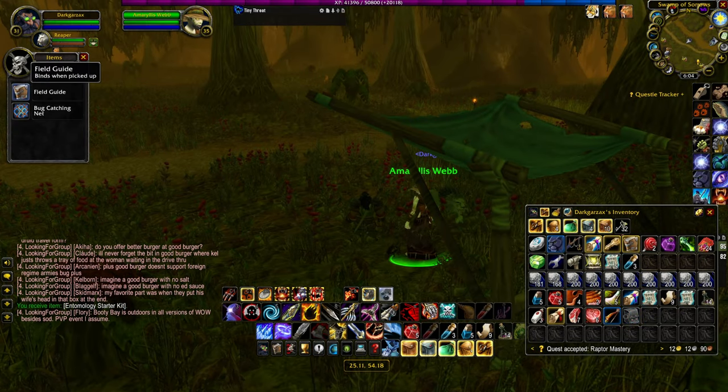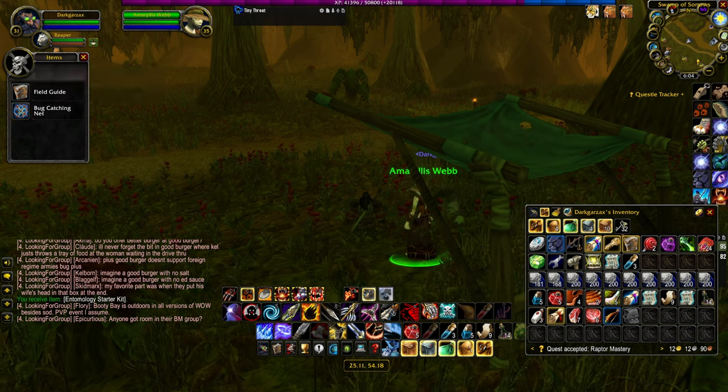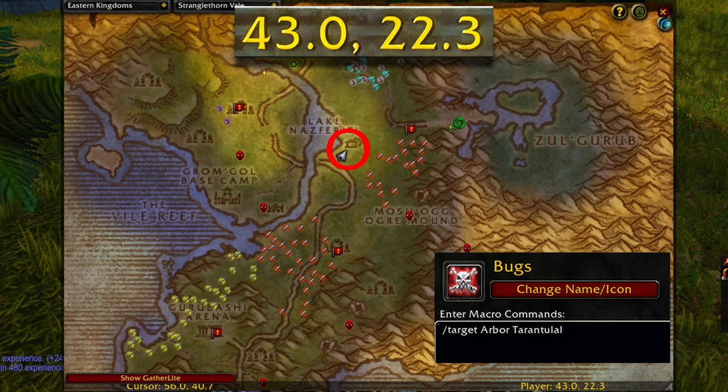Now that we've opened up the satchel and looted both items, let's head to Stratothorn Veil to get the first bug. Once you arrive, go to the little logging camp at location 43.0 by 22.3. The bug you're catching here is called the Arbor Tarantula, so make sure you're using the proper macro.